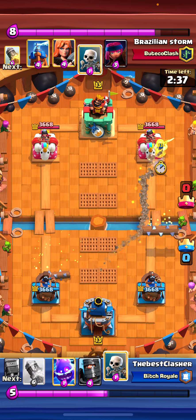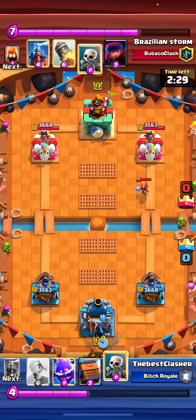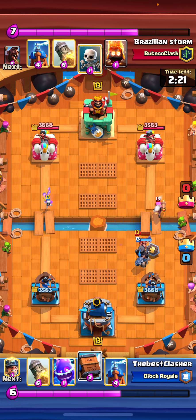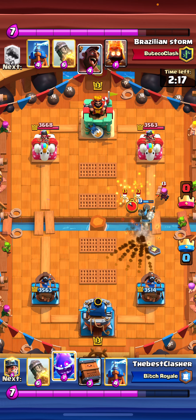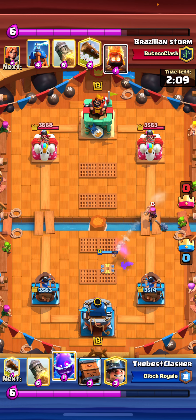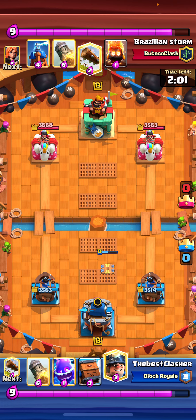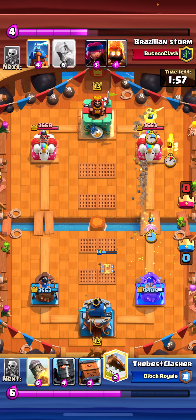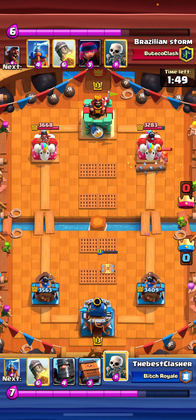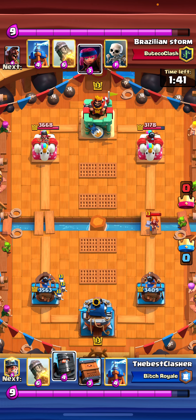Against Hog cycle, with this deck you just want to keep up with their cycle. But he's using the rocket version so you just have to save your tesla every time for his Hog Rider, and try not to give him any firecracker value. I went for a delivery here. He's going in for a Hog Rider so I'm going for a tesla. I tried to get the King Tower activation here but it kind of failed — firecracker ended up dying.